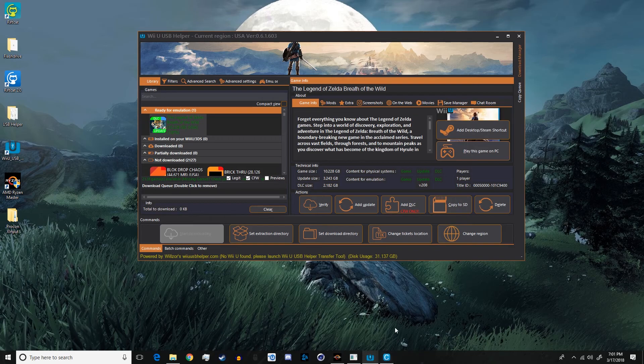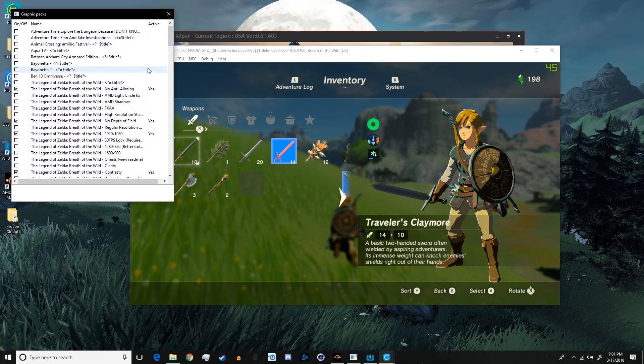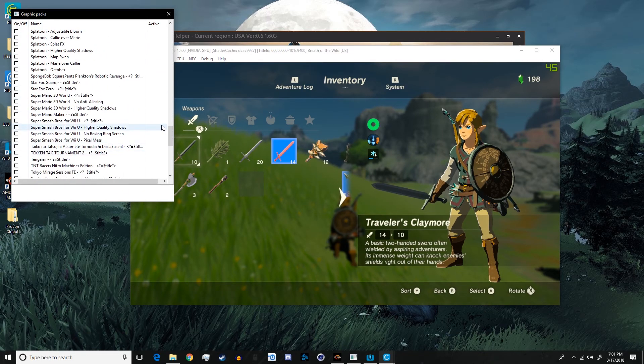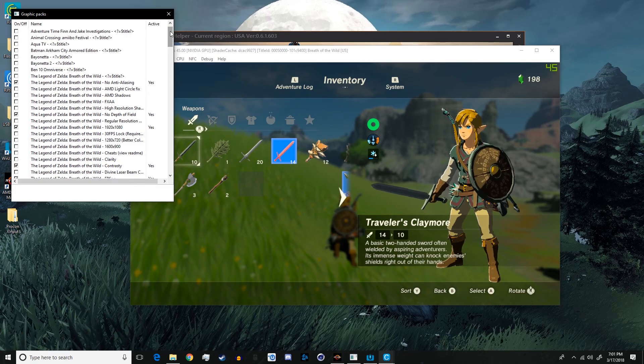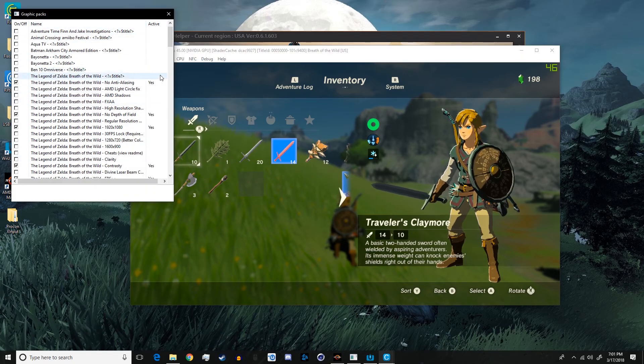Wii U USB Helper will automatically download Breath of the Wild and get it all unpacked so you can use it. Also, if you hit 'Play this game on PC,' you have to have Cemu already downloaded — it will download a bunch of graphics packs for a bunch of different games. Not all of them are up to date, so you might have to download some community mods from a website I'll try and link.